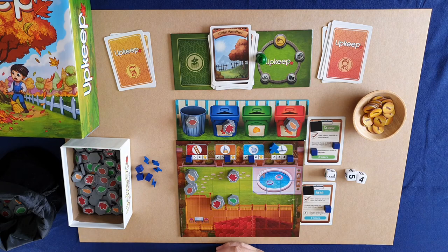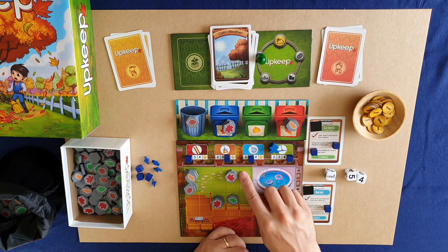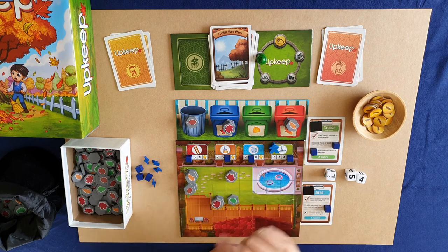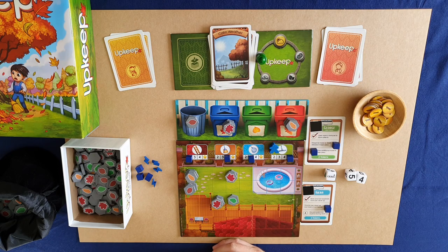I got it down to just a few piles of leaves — really, really close but still not quite there. It would have probably taken one more round depending on how many leaves fall. So that is Upkeep. I didn't win this particular solo game. I could have made it easier or harder by changing the deck. There are other professionals I didn't get to showcase, lots of different bonuses, and different strategies I could have tried. There's a lot of strategy in how you approach it — if I had unlocked some upgrades sooner I might have done better. I hope you enjoyed it, and if you have any questions be sure to comment below.